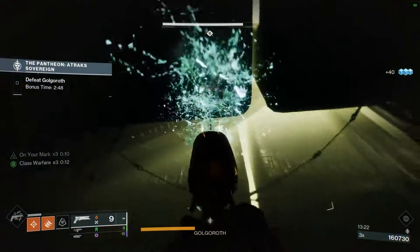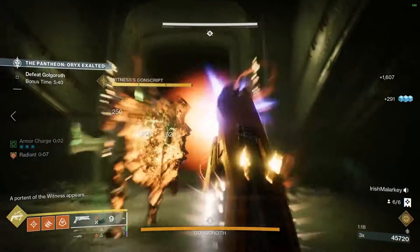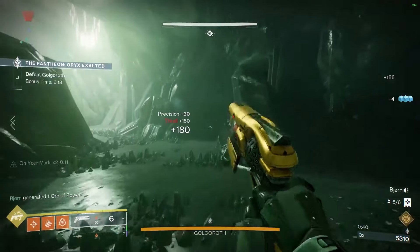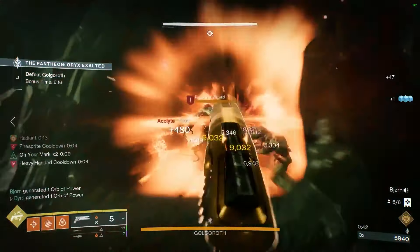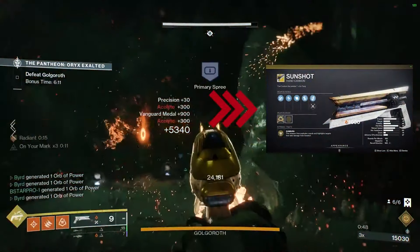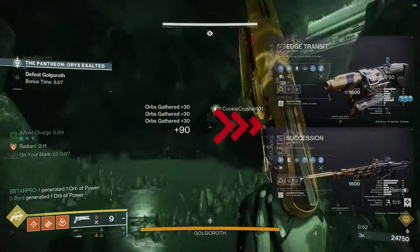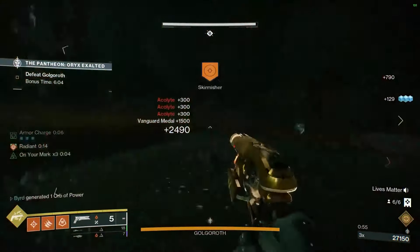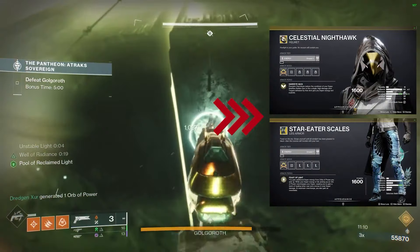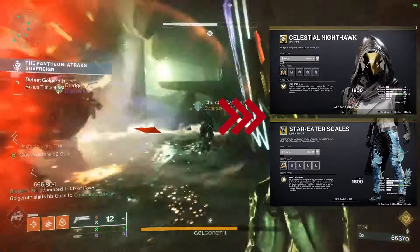This should be a pretty simple process done 6 different times, and if you don't defeat Golgoroth within that amount of time, simply rinse and repeat until you are back to that first bubble again. For weapons, I recommend something solid for add clear like Sunshot, and take advantage of Destiny 2's Into the Light event to get a Succession or Edge Transit for your DPS phase. For exotic armor, hunters should bring Celestial Nighthawk or Star-Eater Scales to get the best advantage out of your Golden Gun.